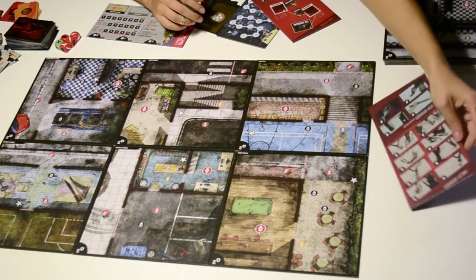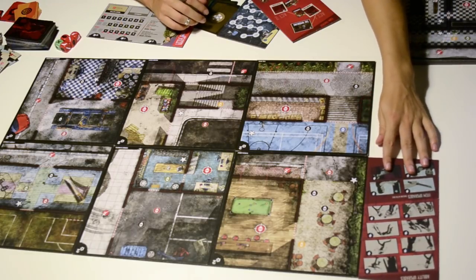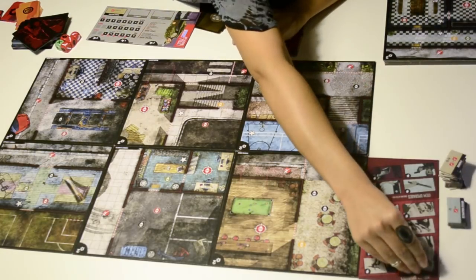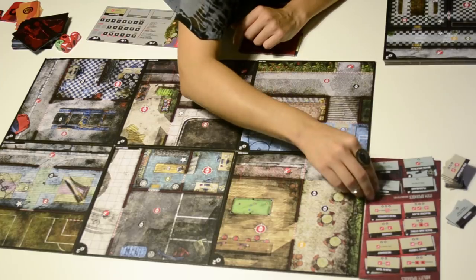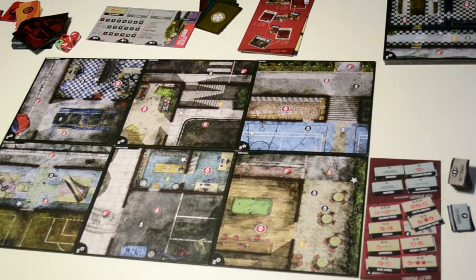Over here you put the shop board with the ability upgrades and item upgrades. There are a lot of different combinations with different costs. Place the remaining ones face down in a pile next to the shop board.